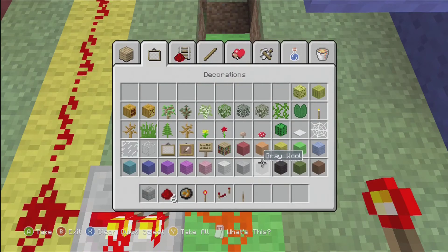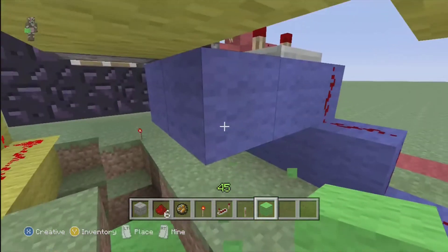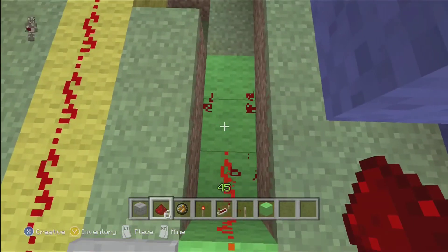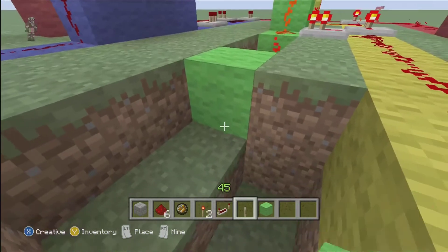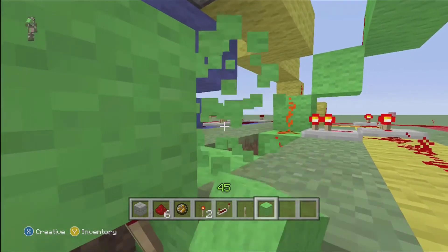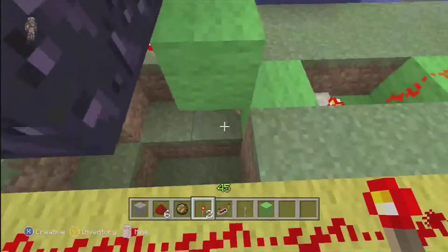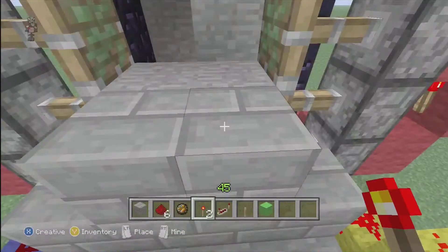We'll put some green wool down just to keep it color coordinated. Put that there, get rid of that. Four ticks. That there with a torch right there. Then we're going to put another one there with a torch. You heard it go up. So that — just to make sure that that torch is under that block. Simple mess up.